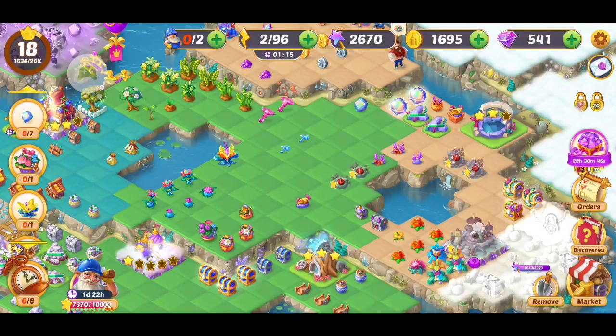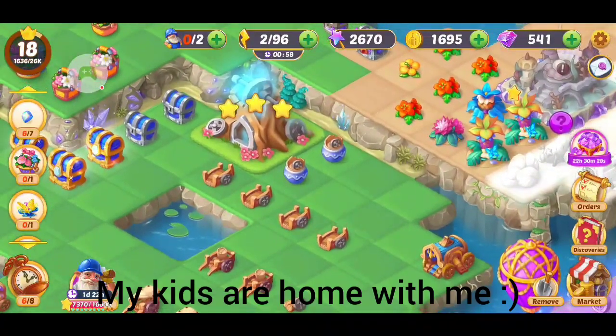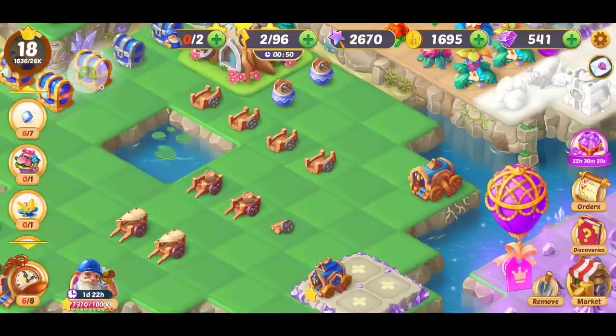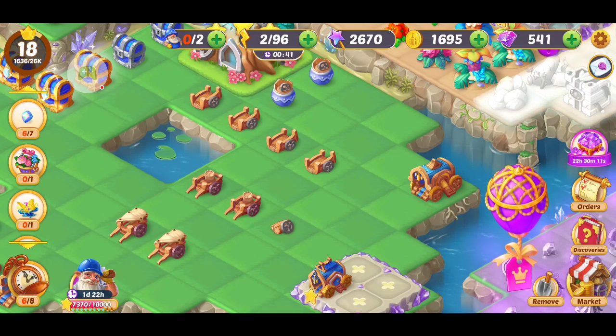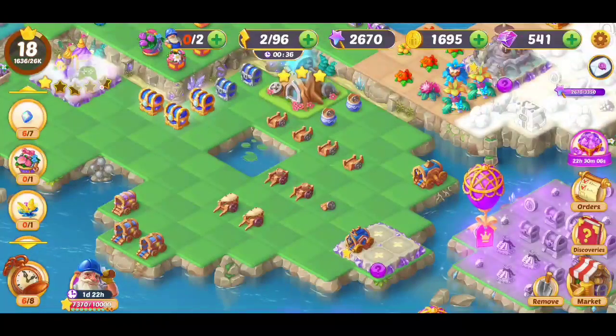Okay, so let's get down to the top five things I think are important to succeed in this game. Number one: when you merge, obviously you need three things to merge. However, if you notice I have four wagon things over here. I could merge three and get one upgraded piece, but I have four. So I'm going to wait until I get one more and then I can get two. So for five pieces you get two upgrades instead of using six total.